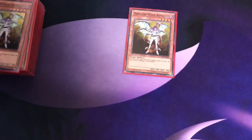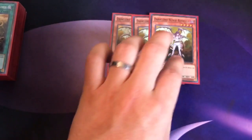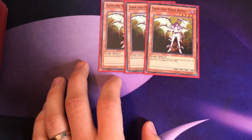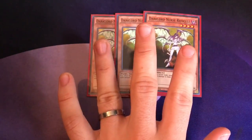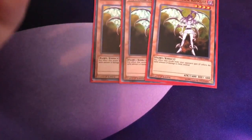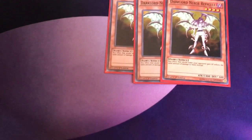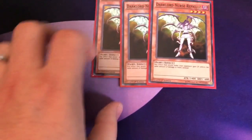Starting off, we of course have the three Dark Lord Nurse Rapicule — the heart and soul of the deck. She's the card that makes those cards that would normally make your opponent gain life points make them lose life points instead, so you just need to see her as early as possible. This is actually the only monster I play. I don't play the Dark Lord X-Sabers or any other Dark Lords — the deck is already tight on space and I don't think I'd be able to make room for the nine-card engine.